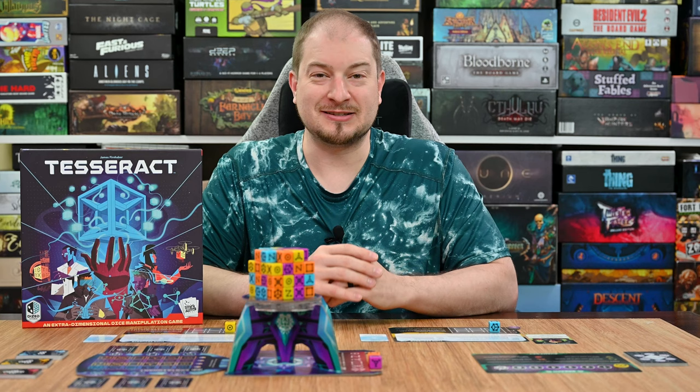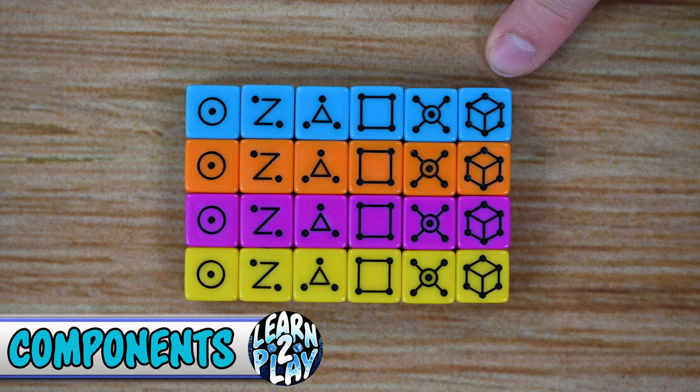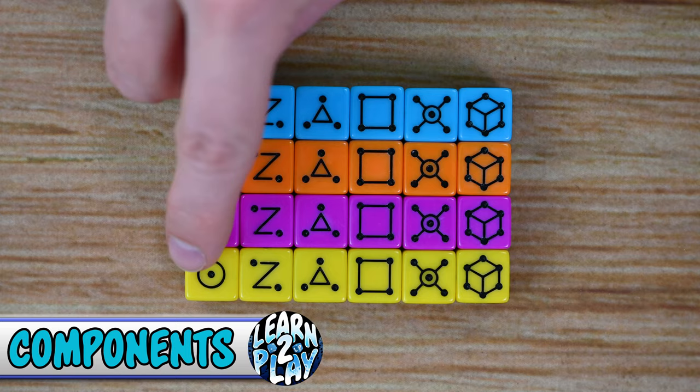Let's head to the table. The first component I want to go over are the dice — there are 64 different dice included in the game, broken down into 16 of each of the colors: blue, orange, purple, and yellow.